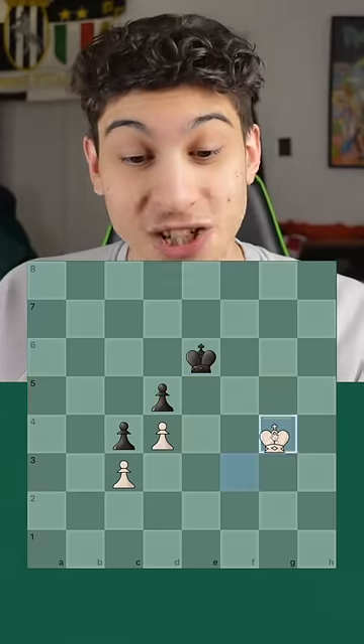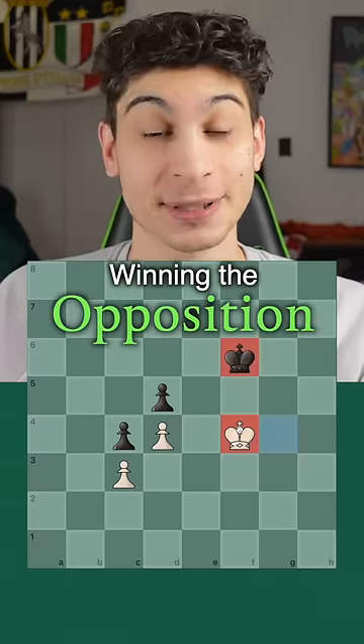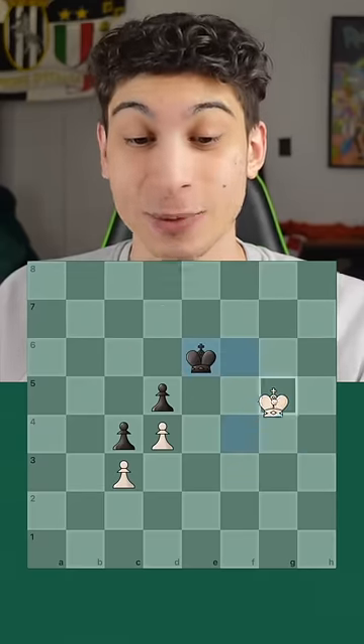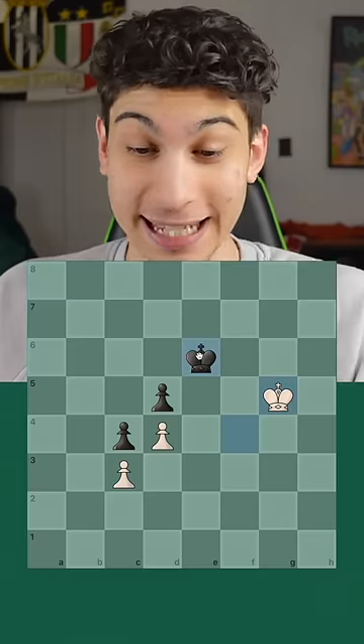So we need to go king g4, king f6, and now king f4 — winning the opposition — and after king e6 we land on one of the key squares, which means we'll win this pawn easily.